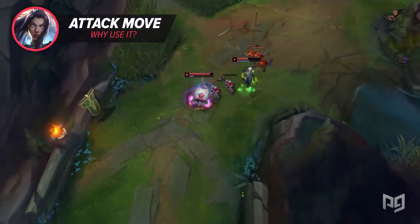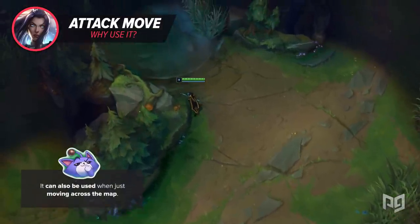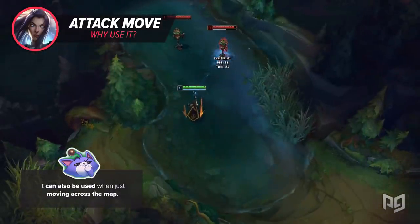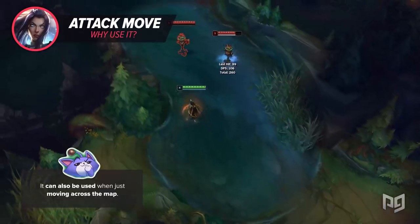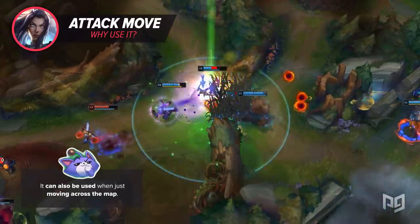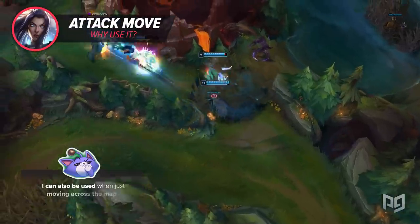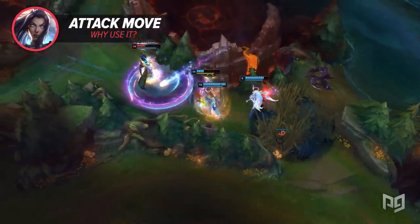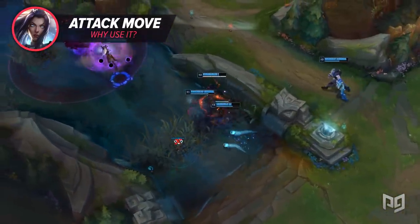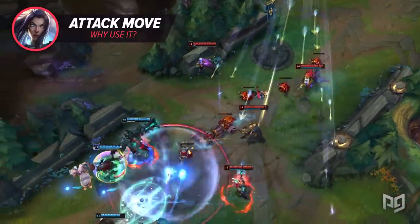Aside from face checking bushes, it can also be used when just moving across the map. Say you're walking mid lane from bottom and you pan your camera to look at a fight that's happening. Using attack move instead of the standard right click will let you attack any enemies you run into on the way. While this doesn't mean you're going to kill them while on autopilot, it'll let you stop and react accordingly rather than just walking into an enemy and letting them beat you down. This also lets you kill wards on your way that you may have otherwise missed, especially control wards in bushes.